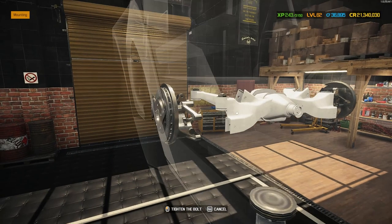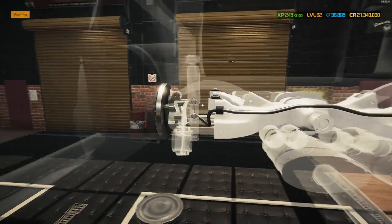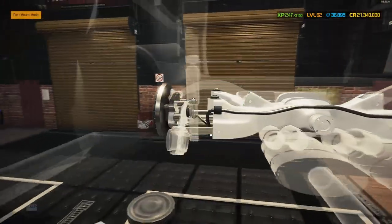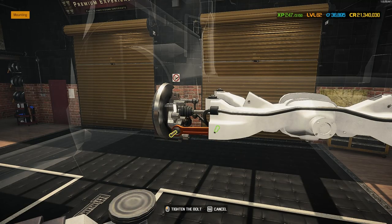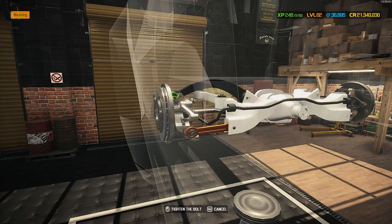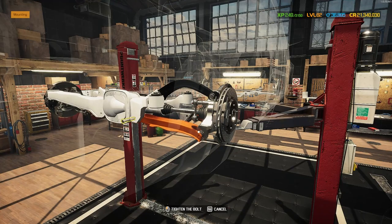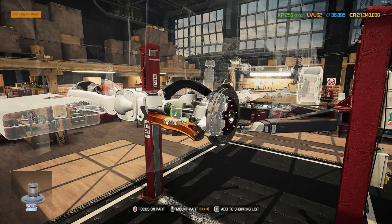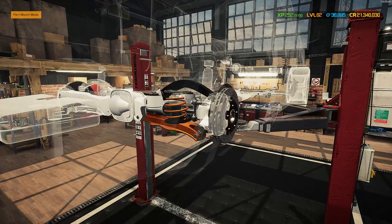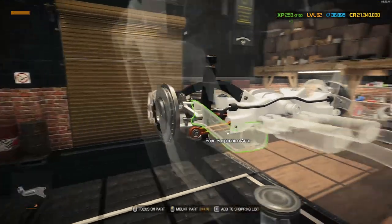We've got a sway bar on there along with the sway bar end link. Can we get that drive axle in? We can - nicely done. Then I've got the lower suspension arm in orange - looking pretty cool. The upper suspension arm is in black because we wanted to splash a few colors down here. The rear suspension arm also in orange, with the black spring cap and an orange spring to separate it all up.